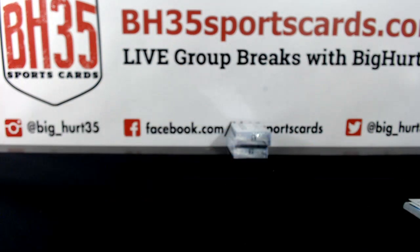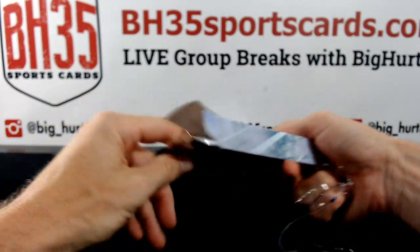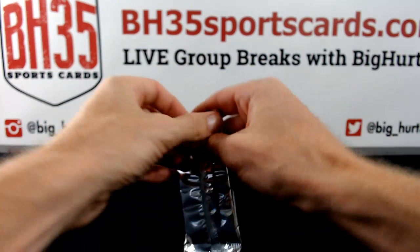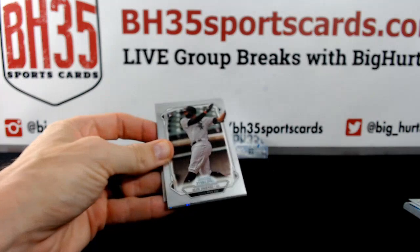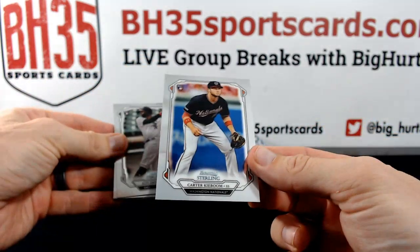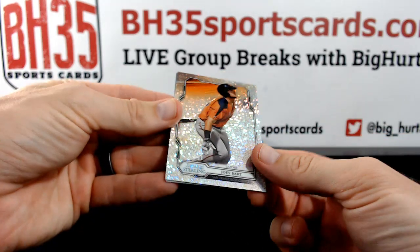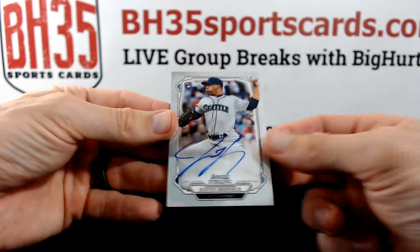How you been, man? Are you still in Texas or did you move? Eloy and Vlad. Oh, those are buttons on a sock or something. Carter Kaboom. Steven Duggar. Joey Bart to 99 — nice, for the Giants. And Justice Sheffield for the Mariners.